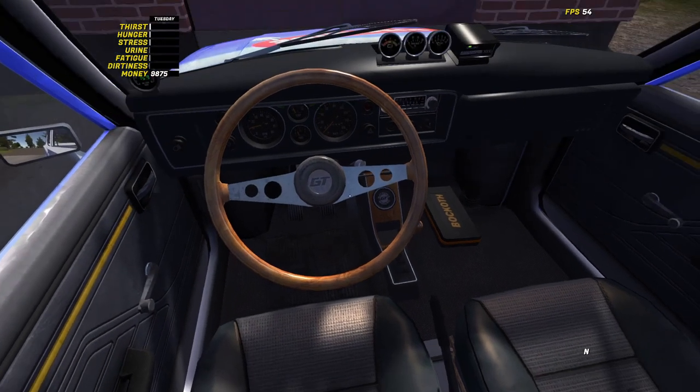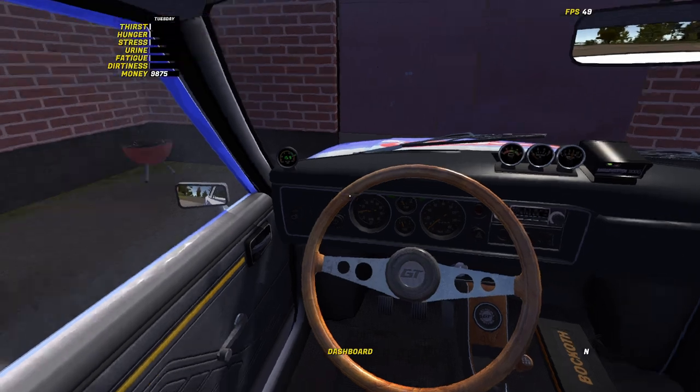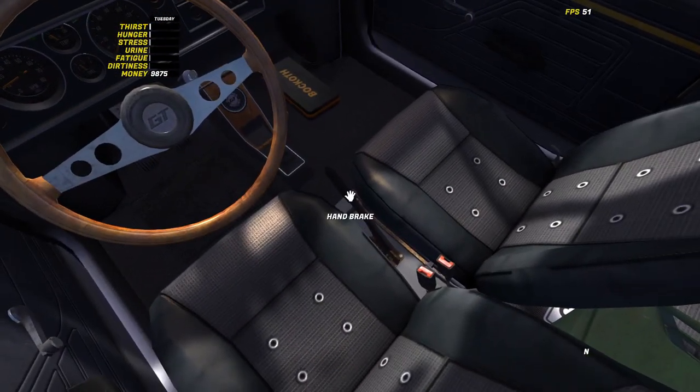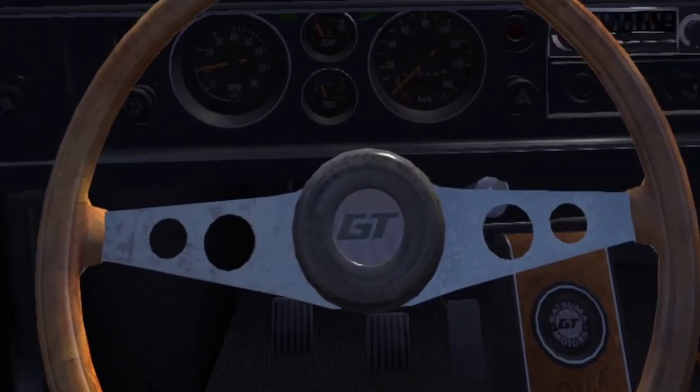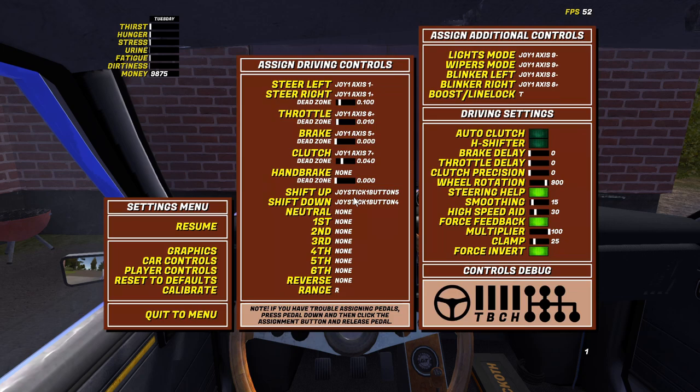So if we put it to zero, it still registers, but if we put it in gear and start releasing, you can see on the pedal I'm releasing — and then we release the handbrake. We put it in gear, we're not going to accelerate, just release the clutch on zero — and right at the end it engaged.